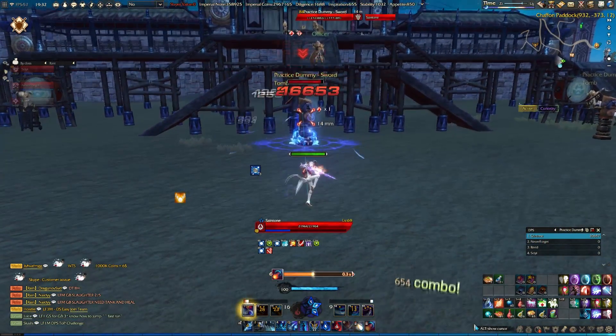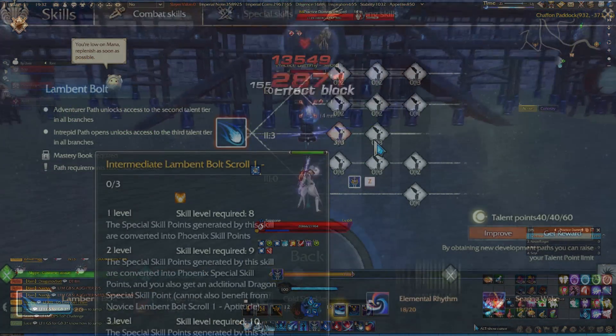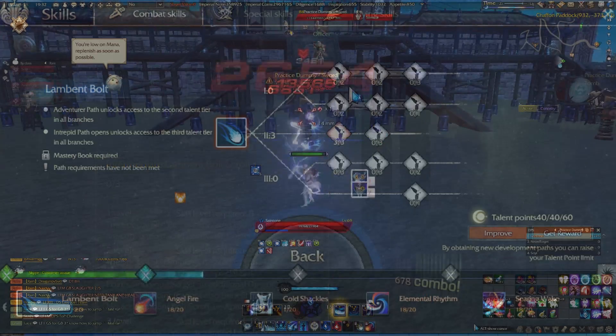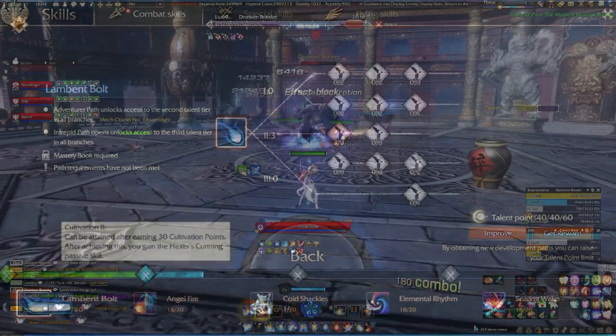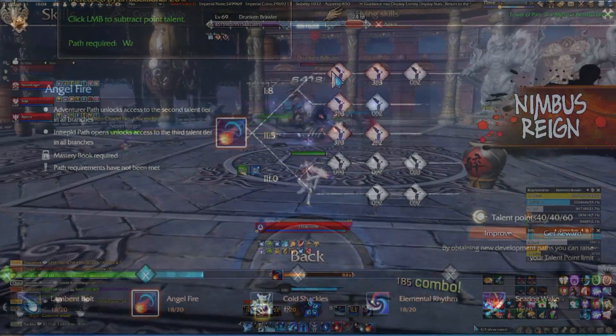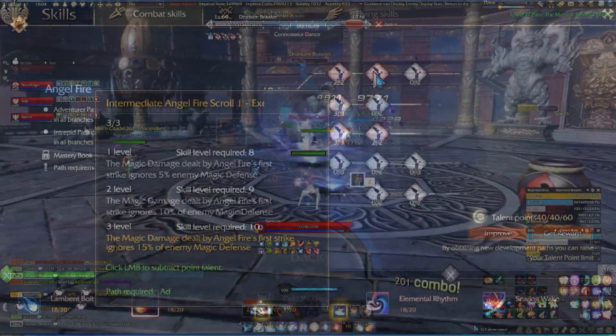For arcane arts, I take resource generation on Lamb and Bolt. Later on when we get our class ultimate, we take dragon to phoenix resource conversion as a core passive. Angelfire gets all bonus damage, resource generation, magic defense break, and cooldown reduction.